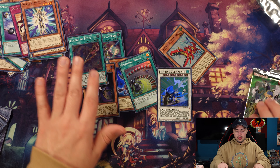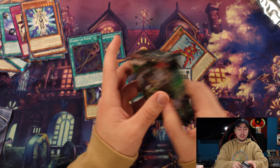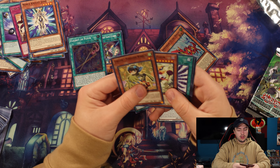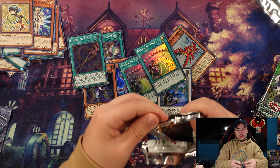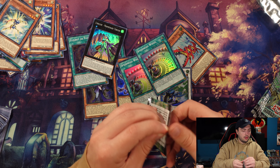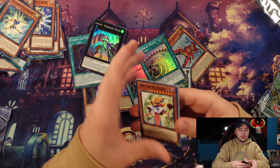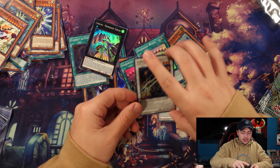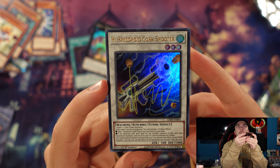We've got four supers, three ultras, and about nine packs to go — so we're in the final stretch. We can technically get two to three more ultra rares. Another Wheel — or Speedroid Roulette as it used to be called — I kind of liked that name better. Where are our last two to three ultra rares? Oh thank God — okay thank God — ONE CORKSHOOTER in the closing packs! One Corkshooter in the closing packs. Look at it, in all its glory! Oh my goodness.